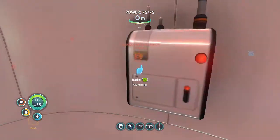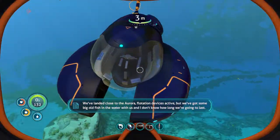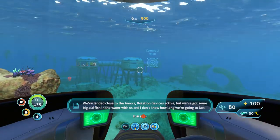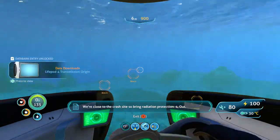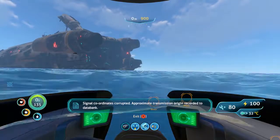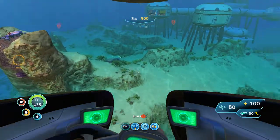There's a signal. This is life pod four - we've landed close to the Aurora. Flotation device is active but we've got some big fish in the water with us. I don't know how long we're gonna last. We're close to the crash site so bring radiation protection. Four out. Signal coordinates corrupted - approximate transmission origin recorded to data bank. So they're around the Aurora - where are you at?